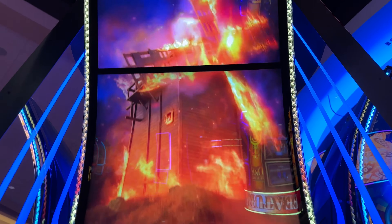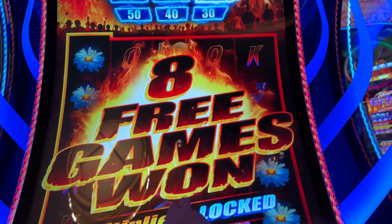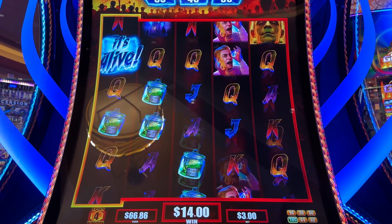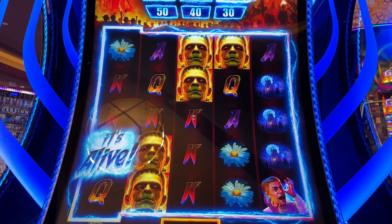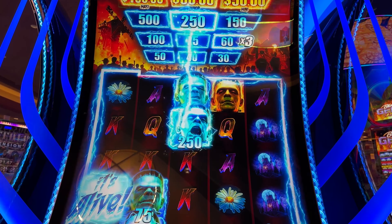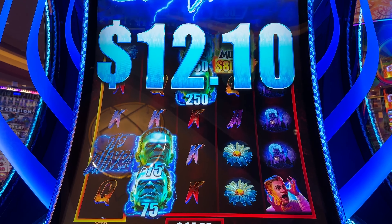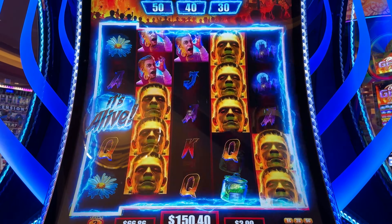All right, we got a bonus here on the new Frankenstein — three dollars, ten cents — let's see what happens. Oh come on. Two free games will re-trigger. Yes, come on Frankenstein! Yes, more, boom! Okay, what are we getting? Oh nice — oh, I got the mini for 80 bucks, nice! Oh, I'm loving this game — 136 bucks, nice!